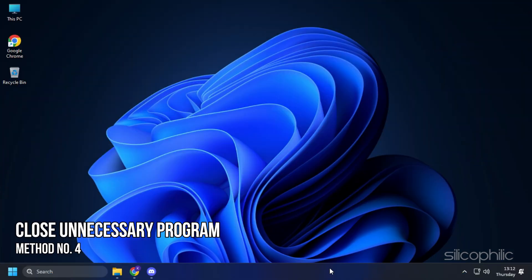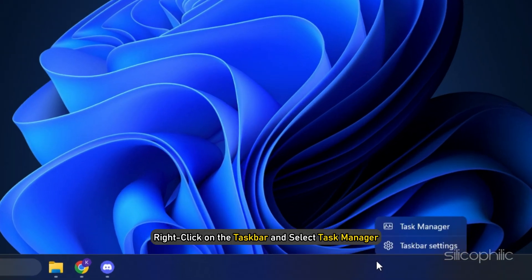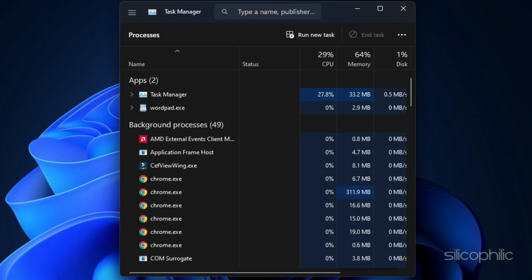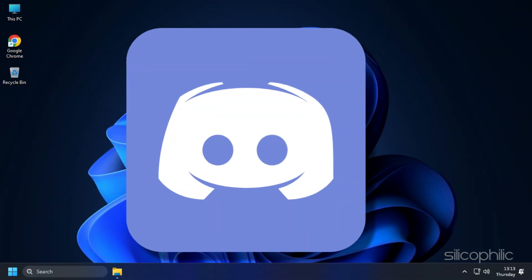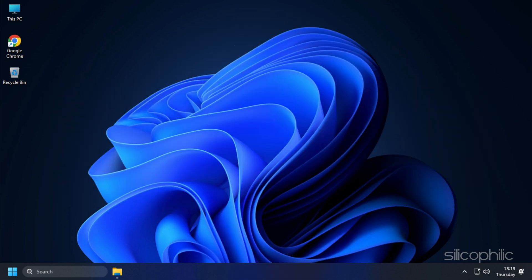Method 4: The next thing you can do is close any unnecessary programs running in the background. Right-click on the taskbar and select Task Manager. In the Processes tab, check for any unnecessary processes. Right-click on them and select End Task to close them. Apps like Discord, GeForce Experience, Google Chrome, and NVIDIA Shadowplay are some that you should close before playing games.